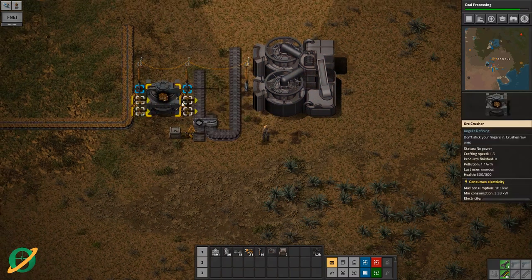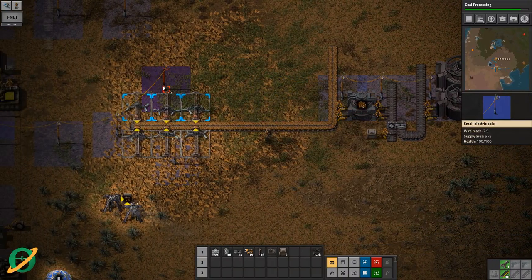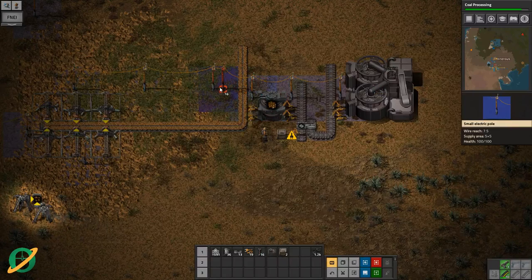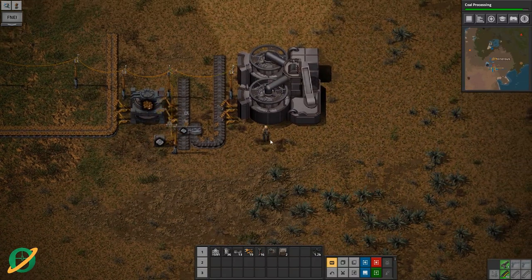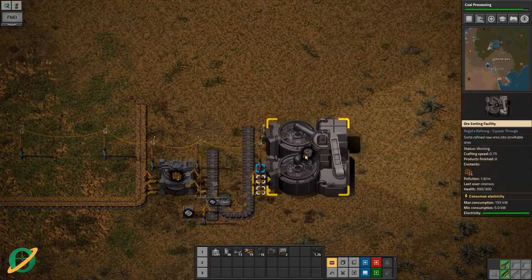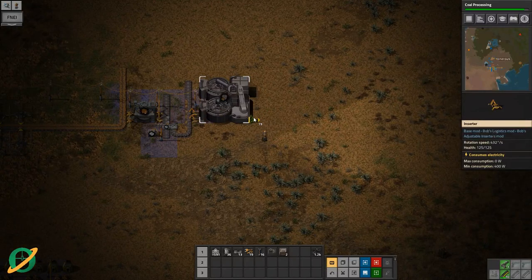We get some stuff going in there, power that up in a line that's not going to ruin us. We need a power pole there — have we got power poles? Yeah. Now we have bobmonium — let's pop all that in there. Now we need the bobmonium coming out.